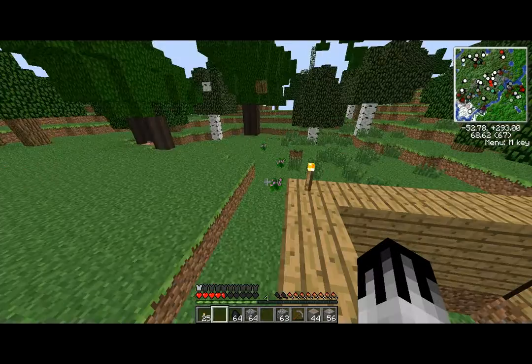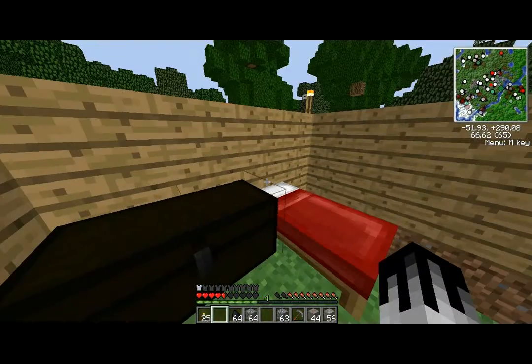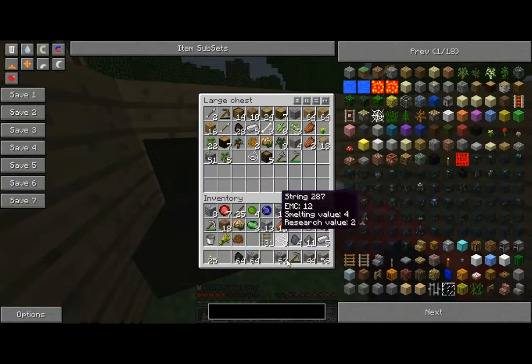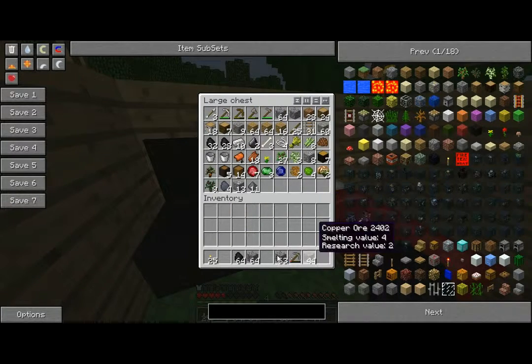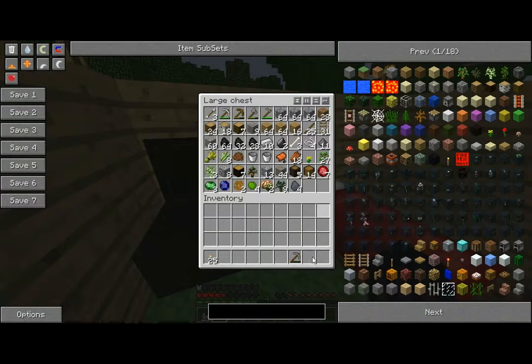Is that a horse saddle? No, it's just a saddle. Dang it. Okay, let's put all this stuff in here and see what we got. Fill the chest with all the things. Organize. There's my iron brick.